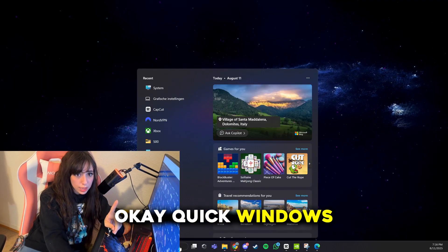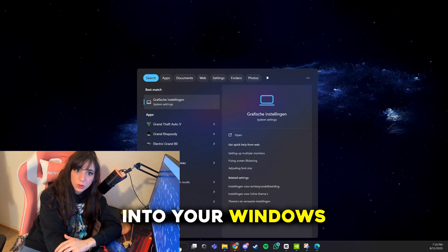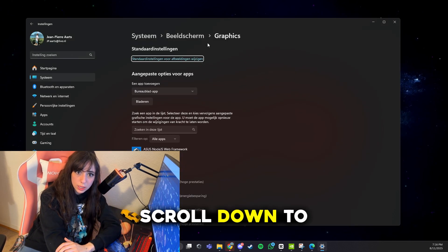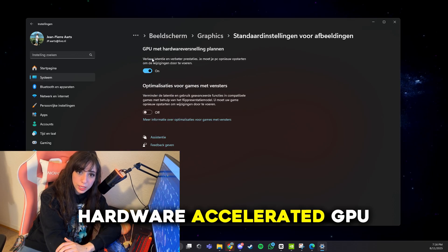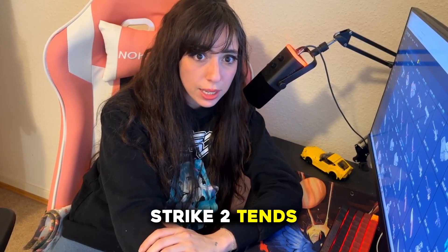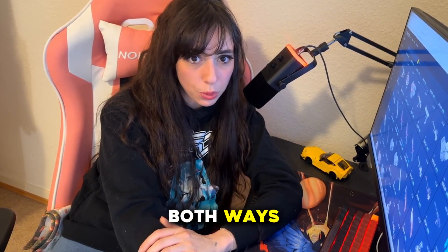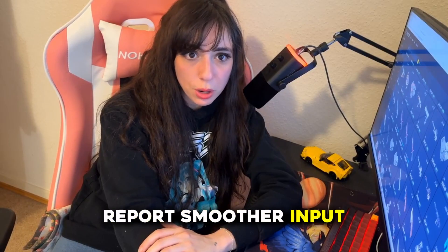Quick Windows-level setting to check: type 'graphics settings' into your Windows search bar and open it. Scroll down to Hardware Accelerated GPU Scheduling. If this is turned on, try turning it off — Counter-Strike 2 tends to perform better with it disabled, though it can vary by system. I recommend testing both ways, but most players report smoother input with it off.